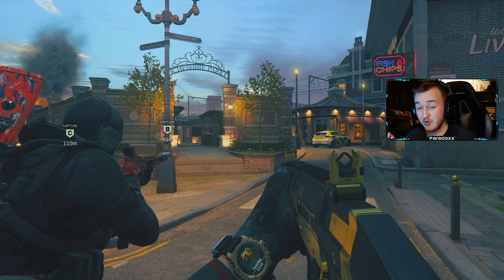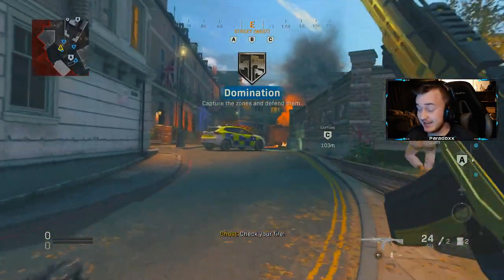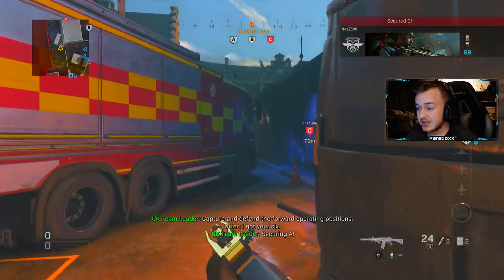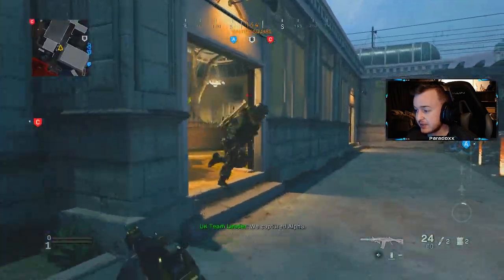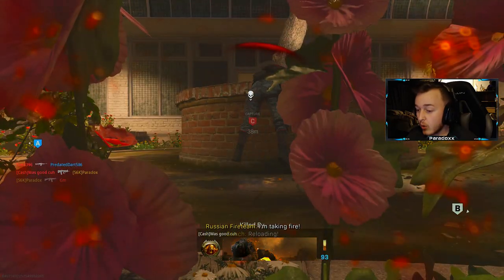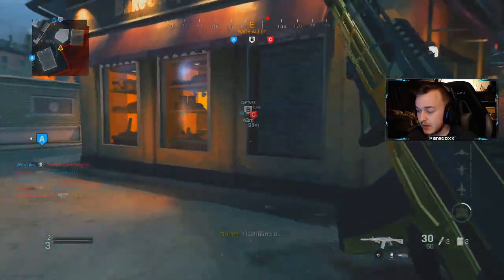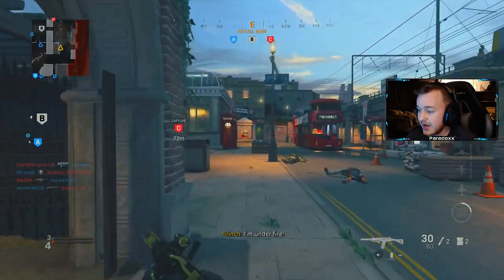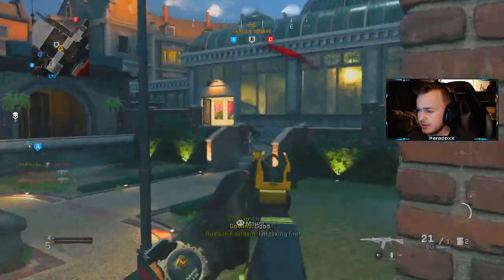Let's go — so we got a new GRAU variant boys and it shoots gold! Let's get it. Now if you want this, make sure to put in the comment section that you want it and put your Activision, PSN, or Xbox. Let's see what we can do with this bad boy. Oh, I love the iron sights — these iron sights are awesome! This is by far my favorite iron sights in the game right now. I thought the iron sights on the M4A1 were the best, but wow.